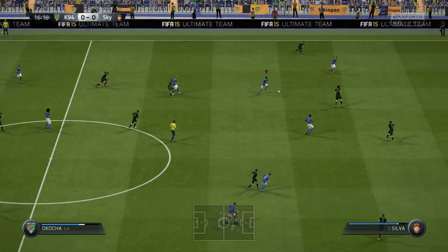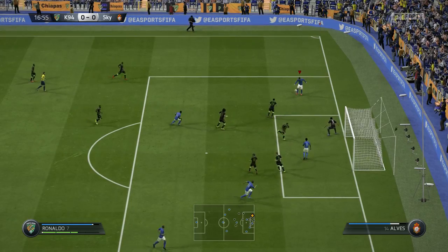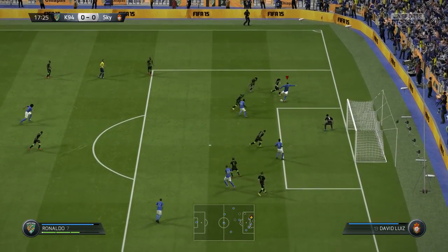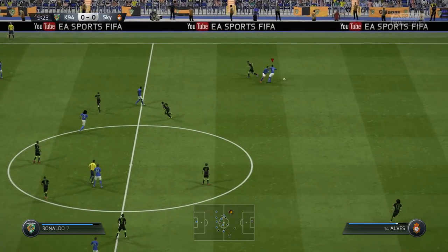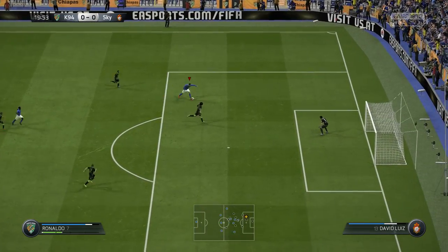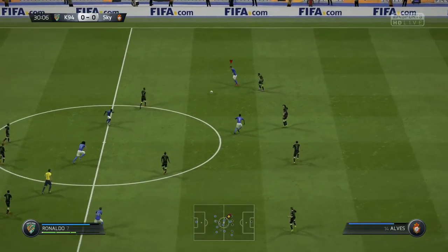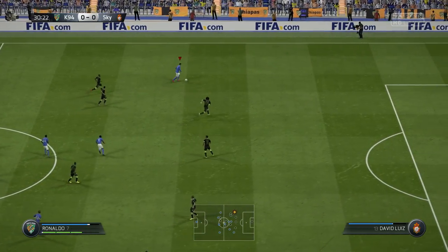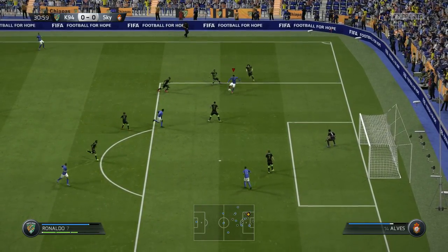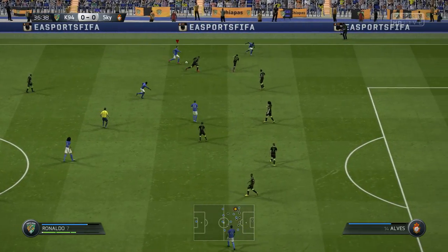We created a lot of chances unfortunately though the shots were not the best. I tried to go for an in-air elastico to beat the defender but Ronaldo wasn't able to pull it off, which was pretty weird. Eventually we went with a shot and ended up hitting the crossbar. Then at the 19th minute, Ronaldo again with a fake rabona to a scoop pass to Pelé — a lovely volley hitting the post. Our finishing was not on point, which was pretty annoying.